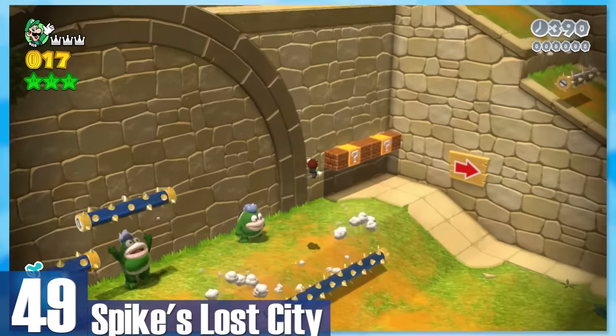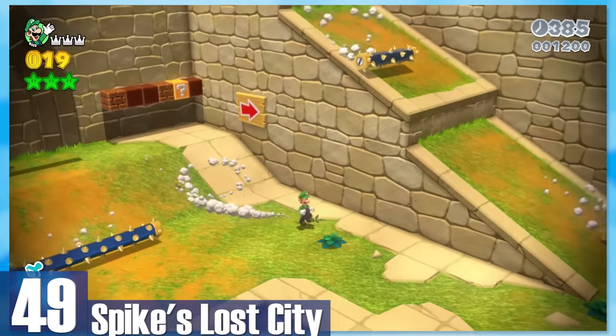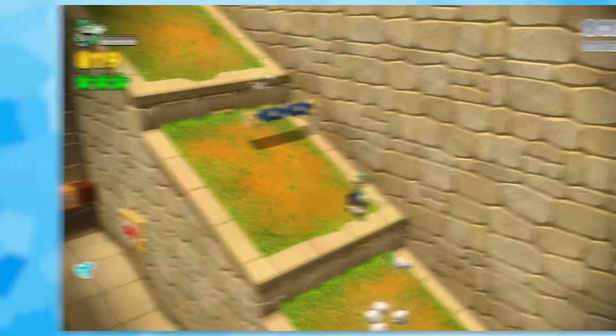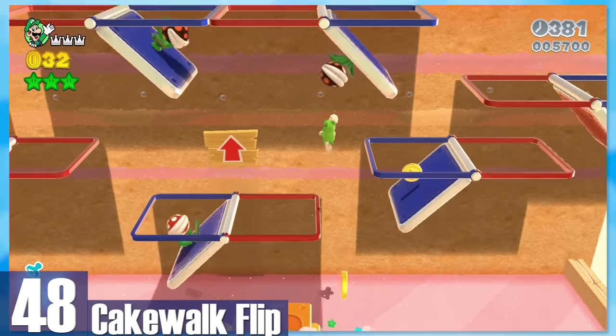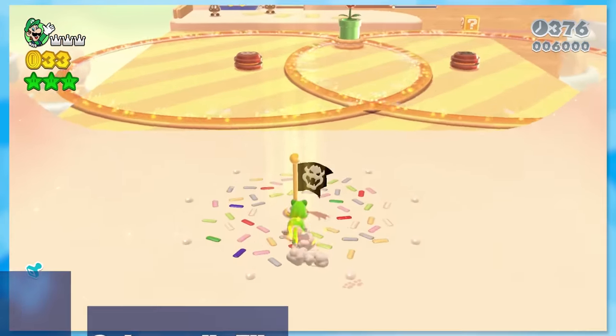49: Spikes Lost City. As you'd expect, there's a lot of spikes rolling down hills, so you just jump around them the best you can. 48: Cake Walk Flip. A lot of the platforms flip between red and blue, adding a fun layer of depth. The third green star is a bit scary since you've got laser beams to avoid as well.